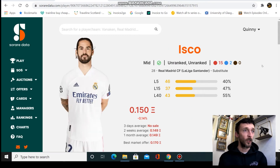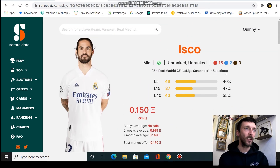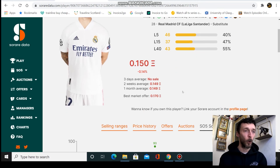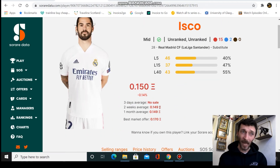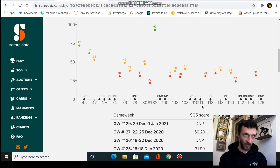By the time this video goes out, I fully intend to own an Isco — check my gallery to see if I've done it yet. This price level is mental. Isco is only 28 and has been an amazing world-class player for years. His scores are terrible right now due to injury, which is why the price is rock-bottom. But this guy is top-tier — him, Modric, Kroos, Casemiro — what a midfield Real Madrid have had. When he comes back fit and gets into the team, he'll be shooting greens week in, week out. I highly recommend picking him up at this price. Real Madrid is a bundle-only team so you'll be looking at the secondary market.